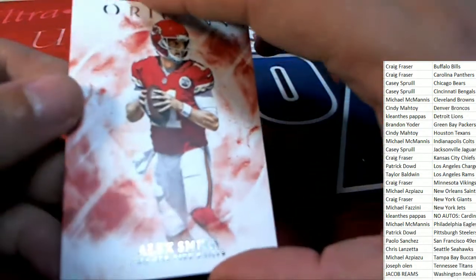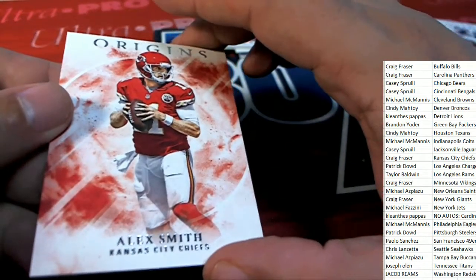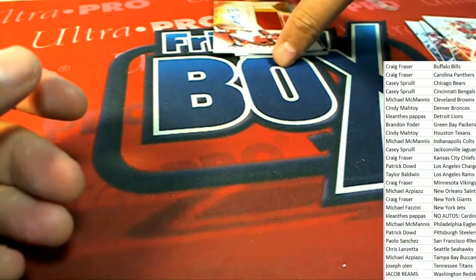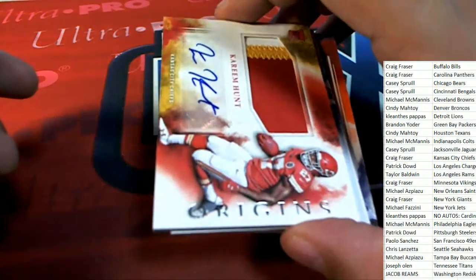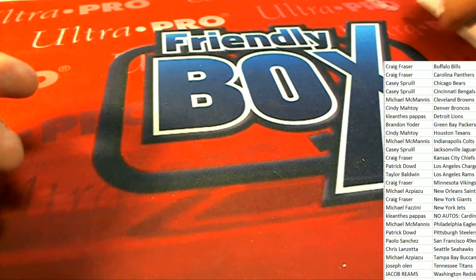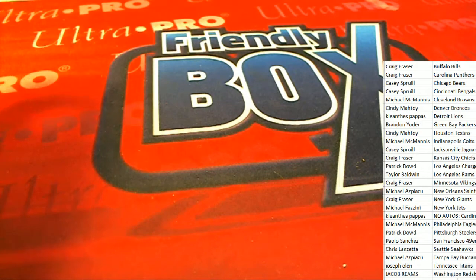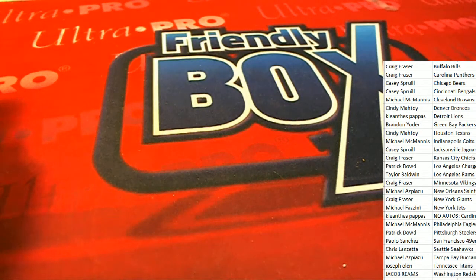Another Chiefs item comes out of the break — it's Alex Smith, and this is for Craig. So that is our box break, everybody. Pretty good break with the Kareem Hunt. He could be the next big thing in Kansas City — he's going to be starting. I think Ware is out for the year. That Kareem Hunt kid is going to be tearing it up. Nice going in Origins Football.